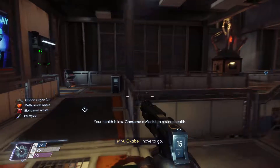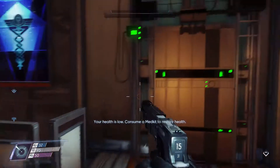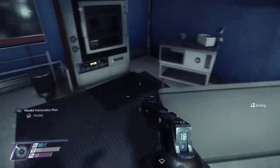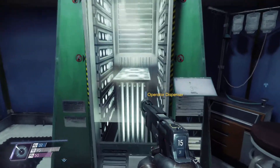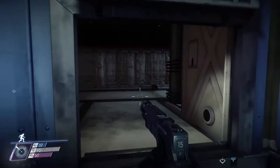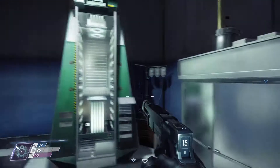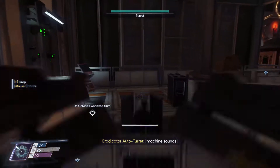I have to go. Oh dear. Medical bay — useful. I got a medkit fabricator, sweet. Nothing in here, that's a shame. Operator dispenser. Nope. I don't trust that. I don't know how that thingamajig works but it seems interesting. Alright, you and me, buddy. And another pistol? Really?